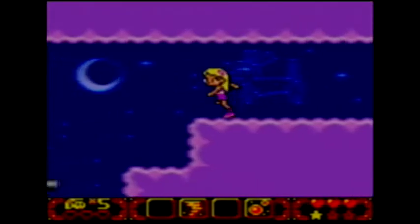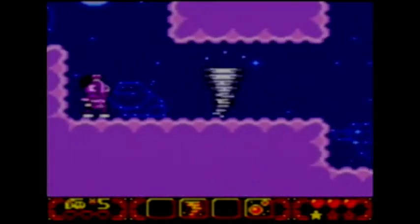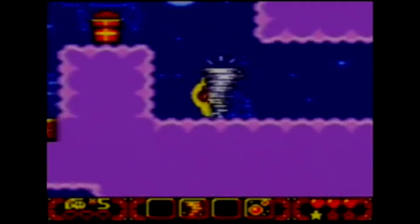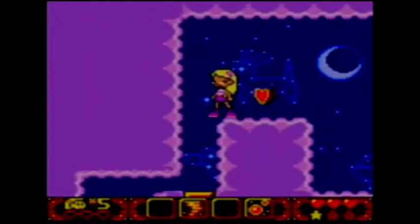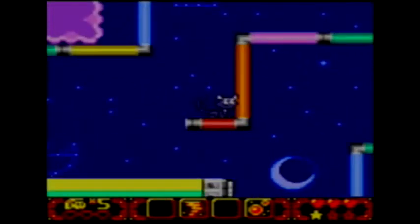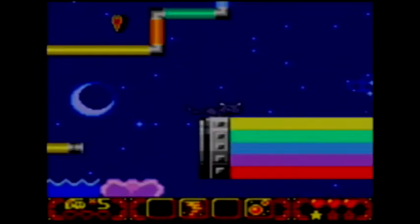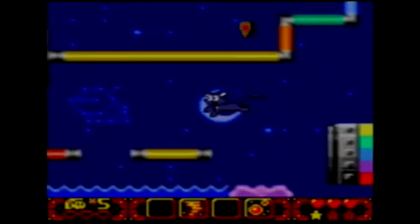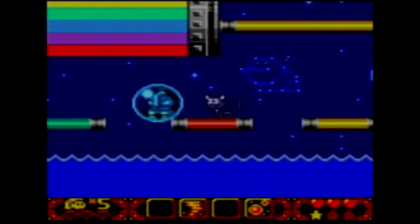Let's go over this way and break these blocks. There we go. This should be our tiny ability — no, it's health. Okay, let's switch. This probably spots somewhere. Health. I don't need health. I also don't need you.